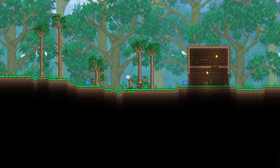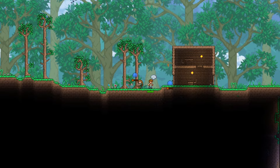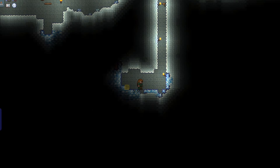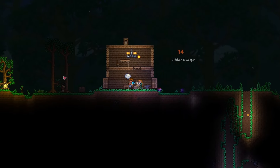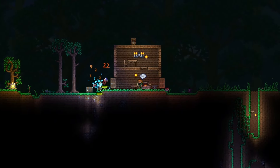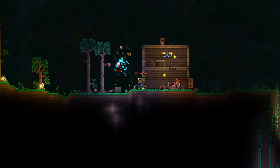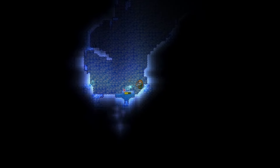To get the ice arrow upgrade, mine up a whole bunch of ice blocks. By now, you've probably figured out how to make torches using gel and wood — if you don't know where to get gel, you can get some from slimes that randomly spawn during the day. With some ice blocks in your possession, combine those with normal torches to make ice torches. Combining these with normal wooden arrows makes frostburn arrows. These are great for the early game because they do pretty high damage and inflict the frostburn debuff, which most enemies are vulnerable against. These arrows are also much faster than wooden ones, so it's a lot easier to aim with them.